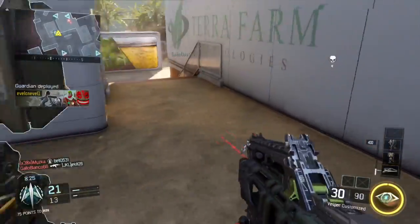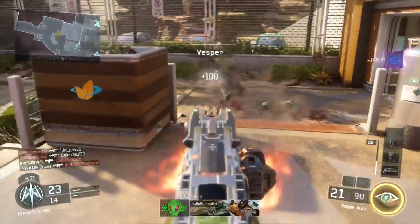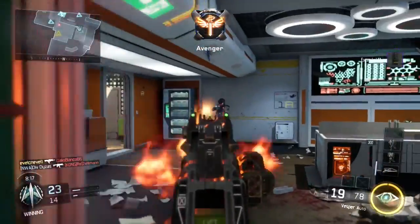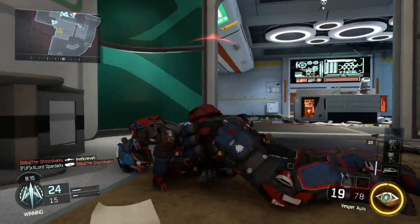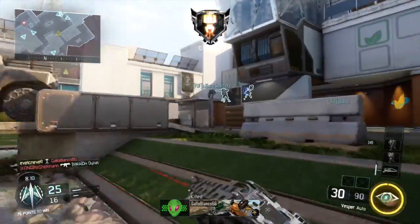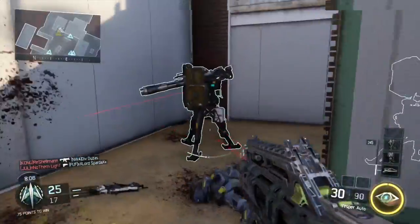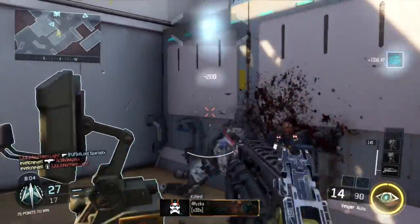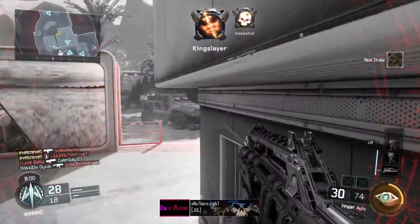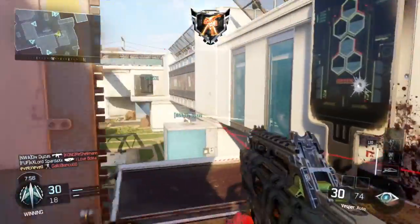I push out a second too early but I've already earned a full three, so I'm gonna set my scorestreaks up here. You might think setting them up in one particular spot isn't a great idea, but in this game it actually is. With that line of sight stopped each way, I know if someone is coming up them stairs to challenge my sentry gun, and I also know if there's someone coming the other way that's gonna challenge my Guardian.